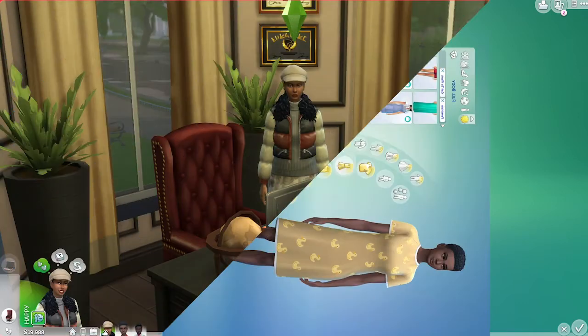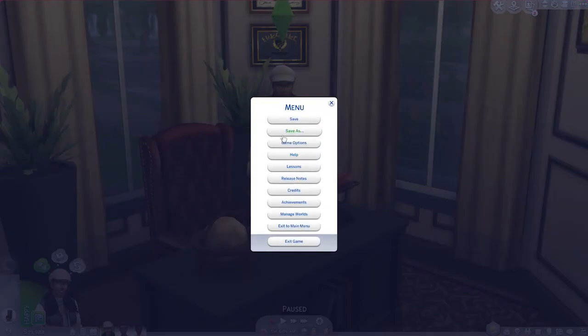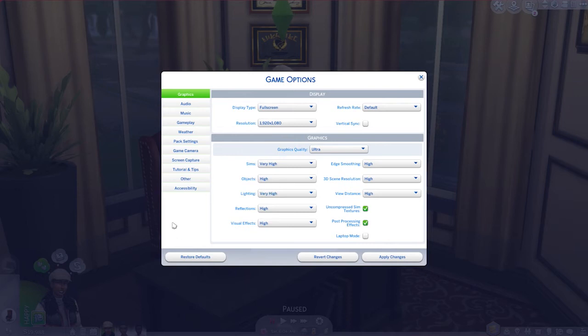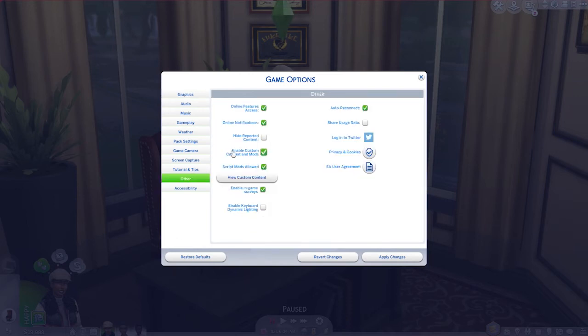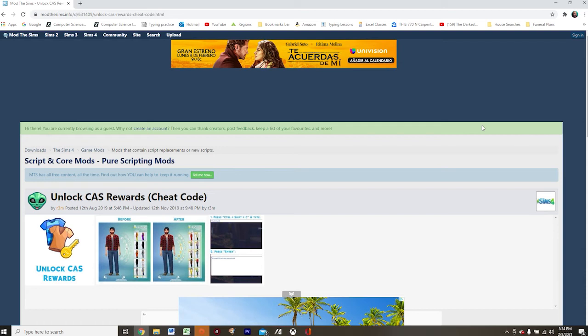In order to use mods and custom content, you are first going to need to enable them in your game by coming up to the Options menu and choosing Game Options. Under that you will see two checkboxes: 'Enable Custom Content and Mods' and 'Script Mods Allowed.' You need to make sure both boxes are checked, apply your changes, and then close your game completely before installing your mod.